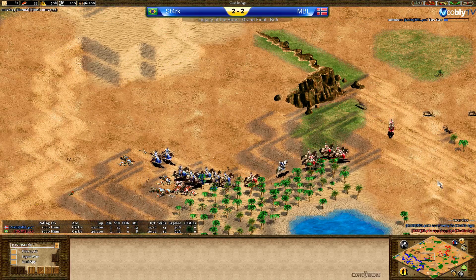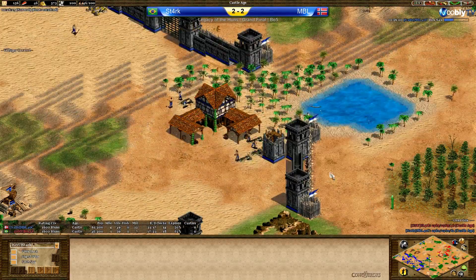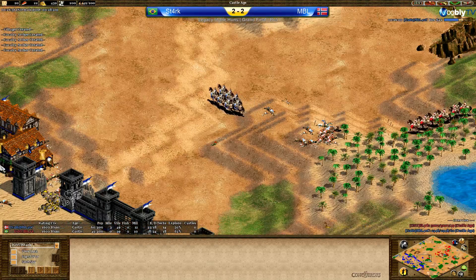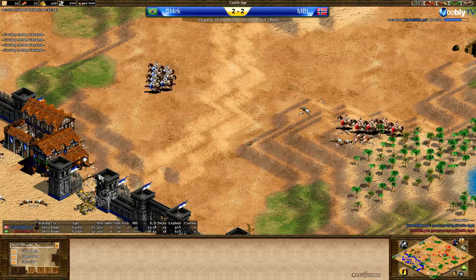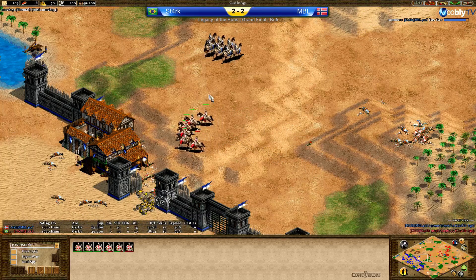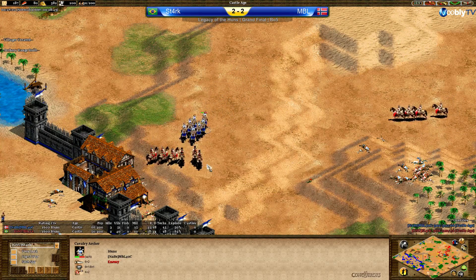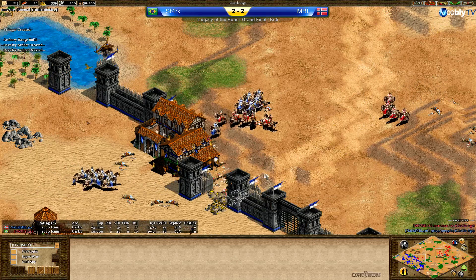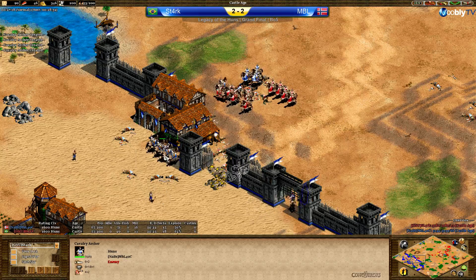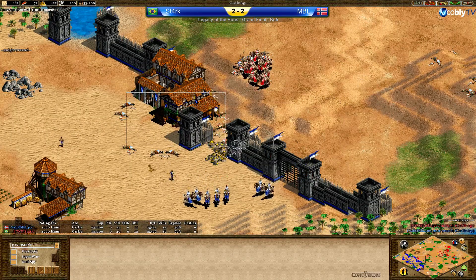Plus two armor defense done for Stark, but MBL has those knights helping him. Now that Stark is on both a military and economical disadvantage, I'm not sure how he should bring this back. MBL is now on his third TC already and will just boom behind this wall. There's a nice counter-attack coming from Stark but MBL is caring about it and should watch the CA — though more CA is coming in for MBL. That was an unfortunate patrolling — he shouldn't have patrolled across there.